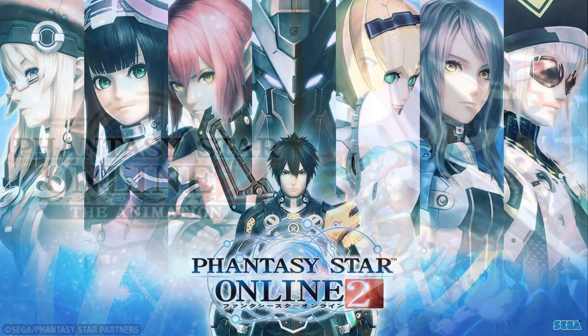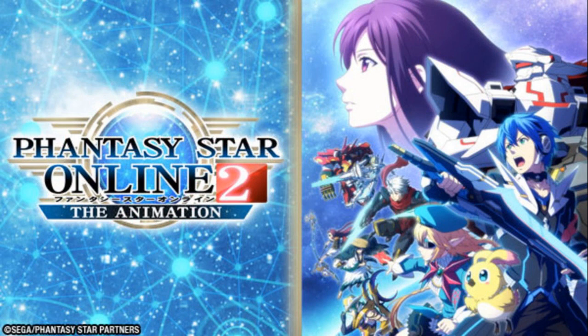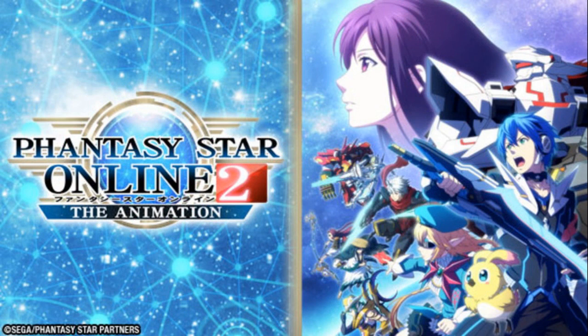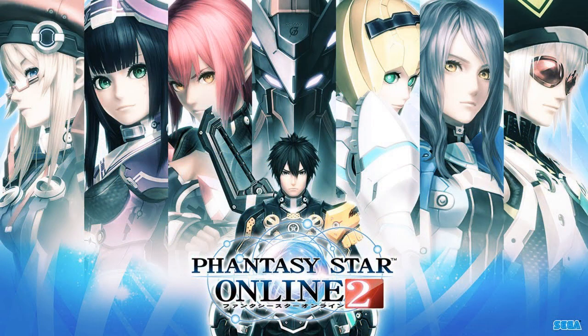I'm going to link below the things that will make this easier for you. The first thing you're going to want to do is go to Sega's website and download the installer. It's got a big huge download button - it's really easy to find. Hit the download, wait for the application to finish downloading, and then install PSO2 through that.